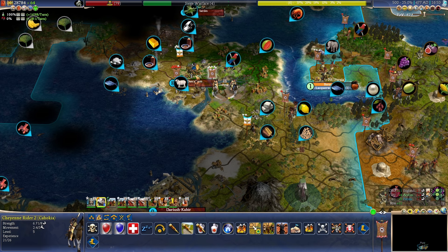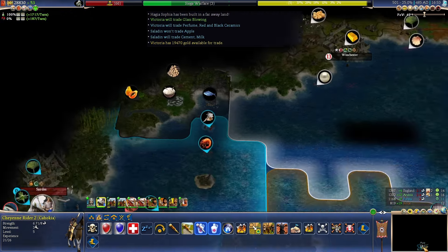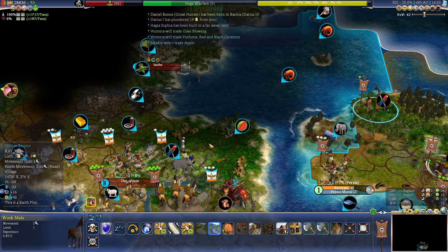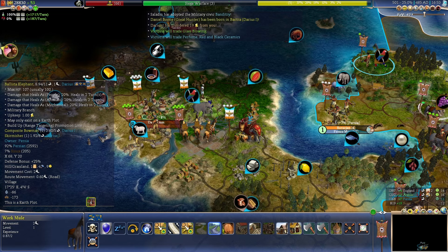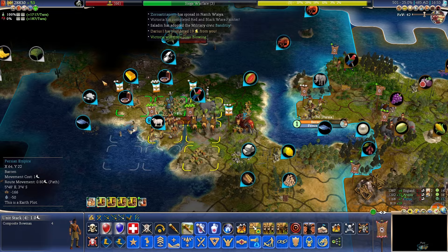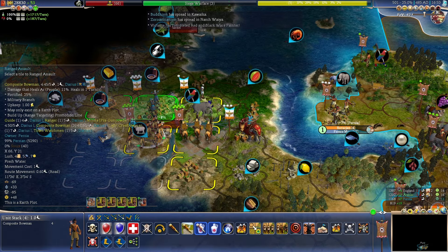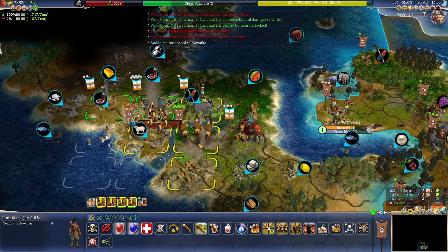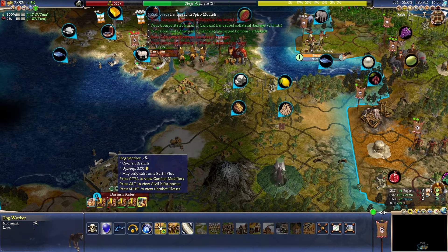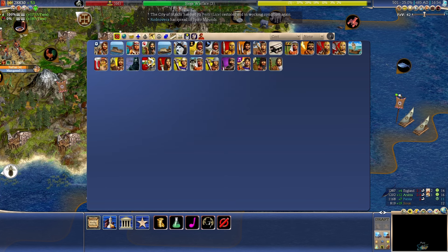Did he kill anything? Did he kill my master ranger? Oh no — now he has ballista elephants. That is definitely a major problem. He has his own ballista elephants now — I don't think I'll be taking this city. That seems really, really, really unlikely.